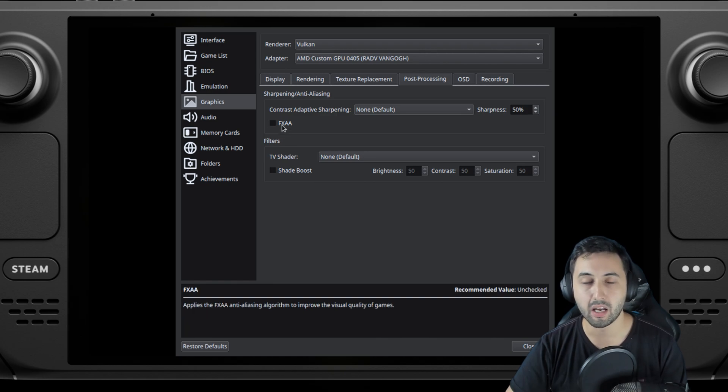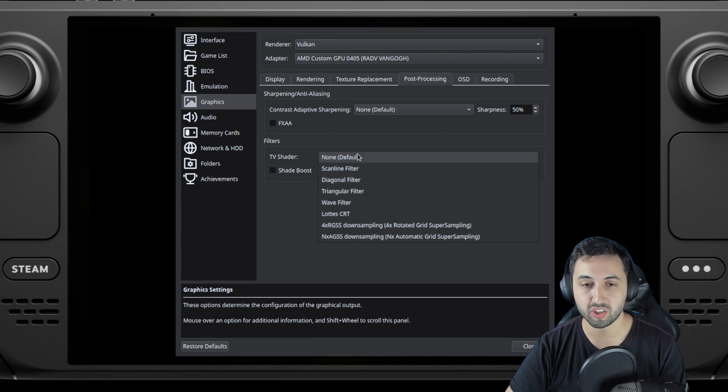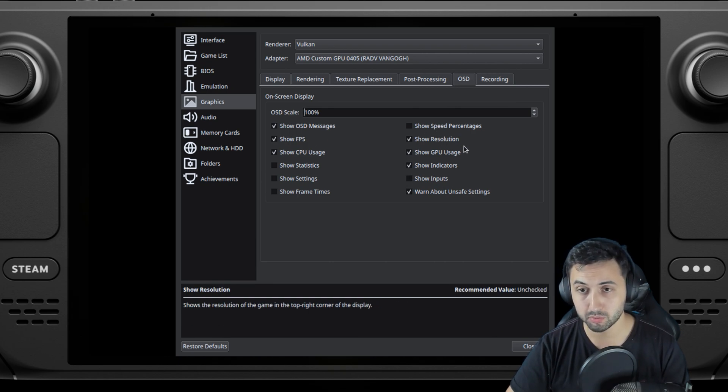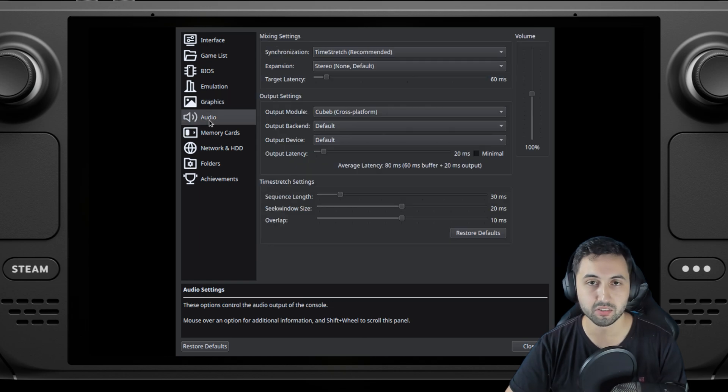For post-processing you can add FXAA, sharpening, or a TV shader if you're interested. The on-screen display will show game speed and all that. Recording is there if you want to record videos. Audio, just leave it like this. And that's basically it.